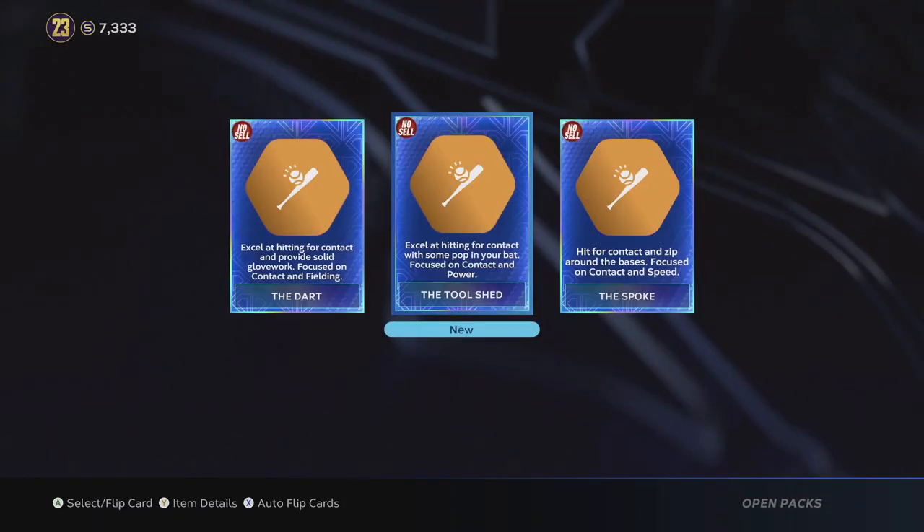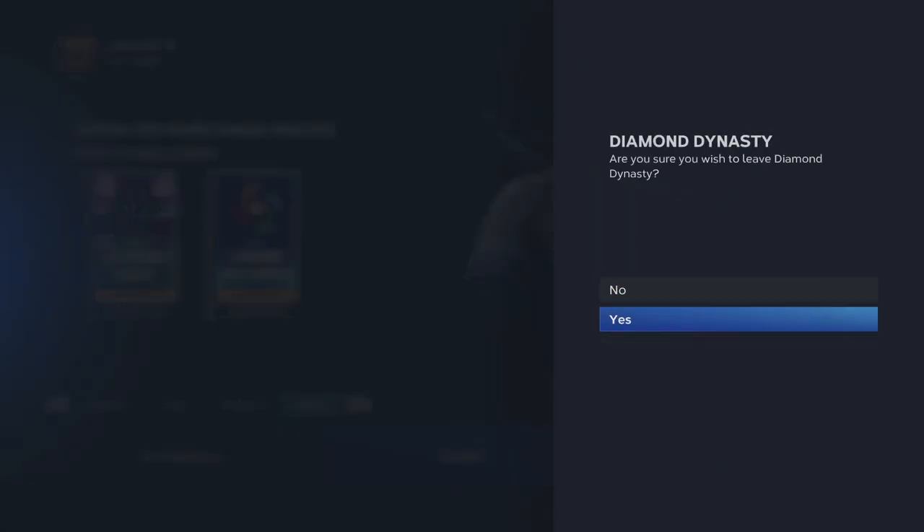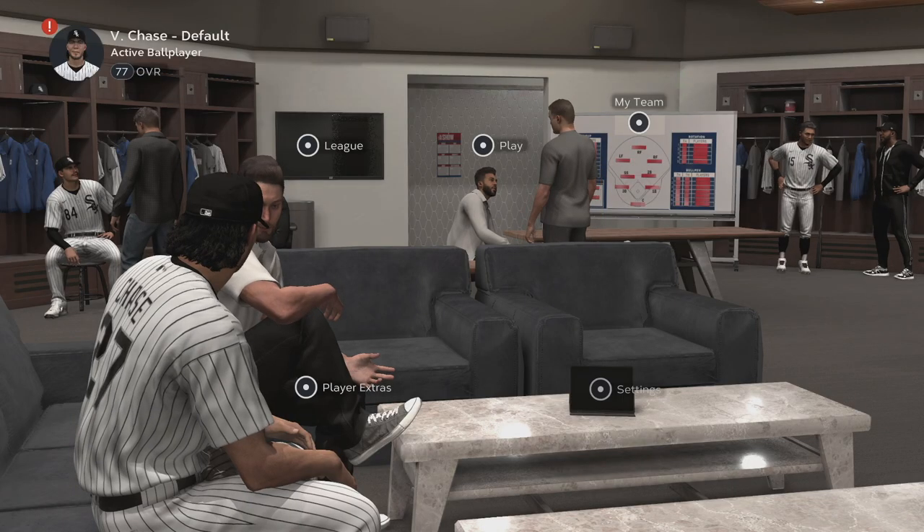What I do too is I kind of turn off base running in Road to the Show just because it seems like it takes so much longer. So I just hit, and for some of the outfield stuff, I switch it to just occasional plays instead of all the plays. That way I can kind of get through a season of Road to the Show a little bit quicker.